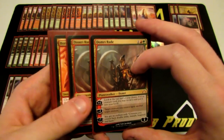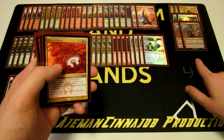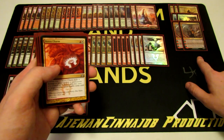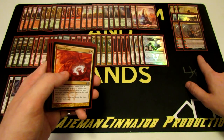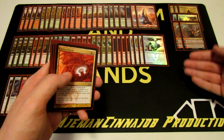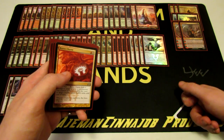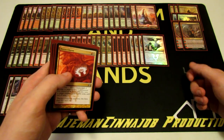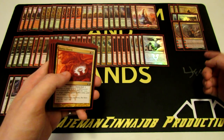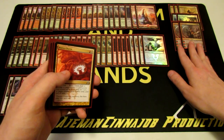We have two Domri Rade in the sideboard, for the mirror matchup and the control matchup. Against control it lets us dig — the plus one lets us look at the top card of our library, and if it's a creature, we can reveal it and put it in our hand. The minus two lets us fight a target creature, essentially acting like removal in the mirror. Against red deck wins, I really like Domri there — we can fight things and give our opponent fewer blockers. Domri is really strong.